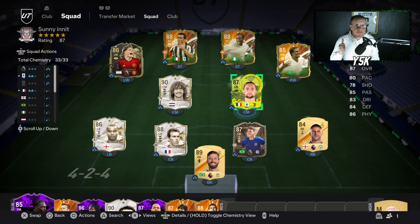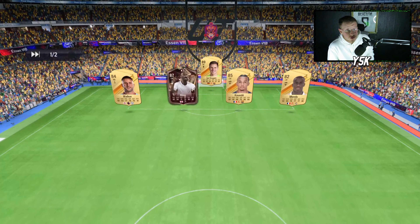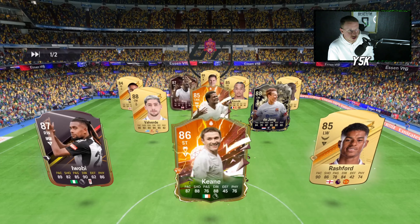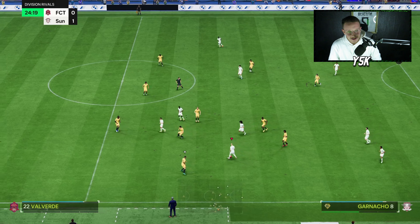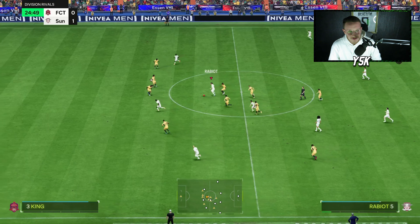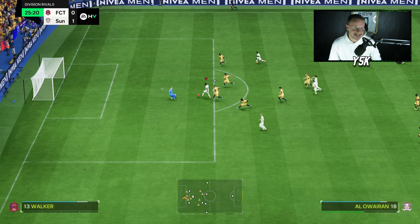I'll be using him as a box-to-box midfielder and also as a center defending mid on some matches, so let's see if he's worth it. First match — we're playing against Ter Stegen in goal, Frankie de Jong, and Rashford up top. Absolutely great tackle by Rudiger. Going for a counter-attack — Dinatale and now Rabiot with the ball. Great pace by him and an absolutely great through pass to get his first assist. Well deserved.